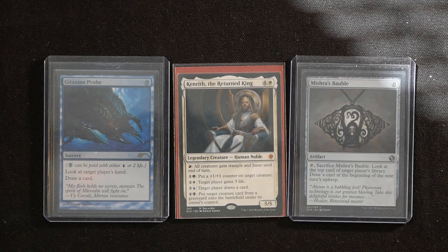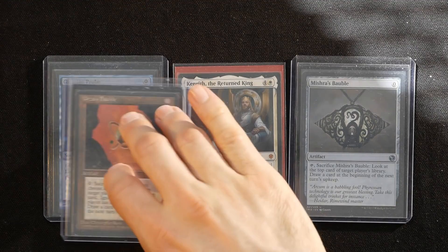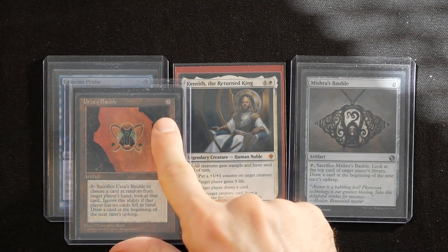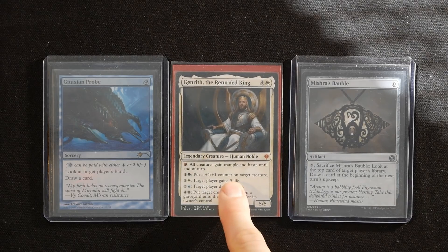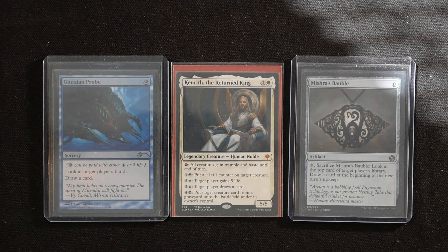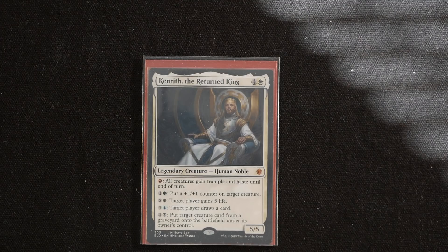Cards like Gitaxian Probe and Mishra's Bauble are free to cast — Gitaxian Probe costs 2 life — but both cantrip without paying mana. Urza's Bauble is also free and simply draws a card. This also means we don't really need the commander at all. Kenrith the Returned King is here primarily for five-color identity and to win once you have infinite mana, but if you have nothing better to do and spare mana, casting him is fine — he draws cards too.